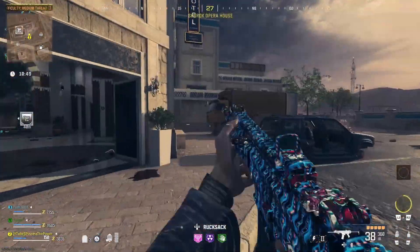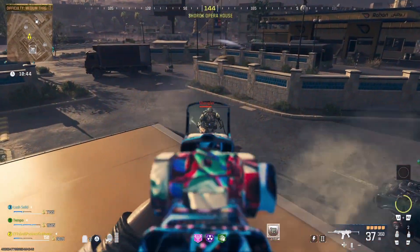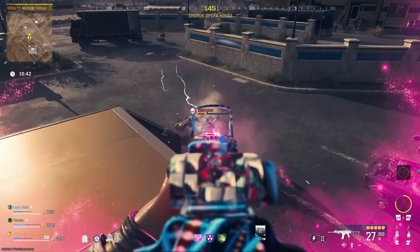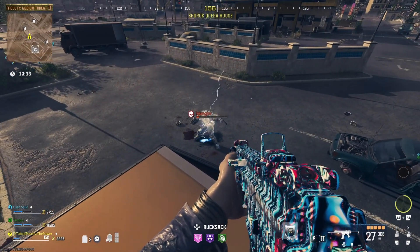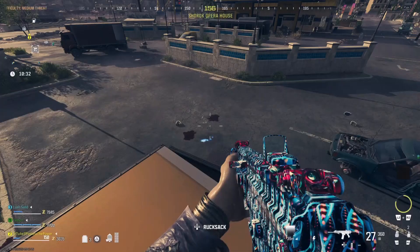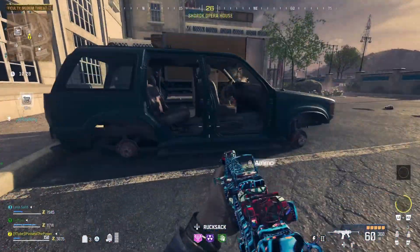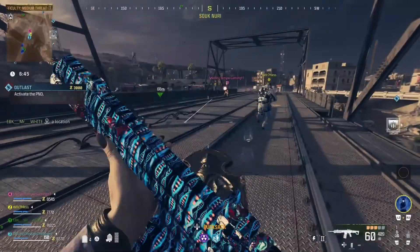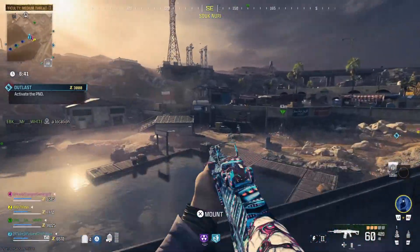Now the good thing with this is once your Deadwire has recharged, if you just kind of run around for a few seconds and the Mangler isn't dead, you're actually able to stun it again. So we can actually farm the special zombies — you see in the top left we are now two out of five, and that was from this single special zombie. One time I came across four Manglers in a single area, so if you just come to the right place in the Tier 2 you can easily find all the special zombies you'll need.